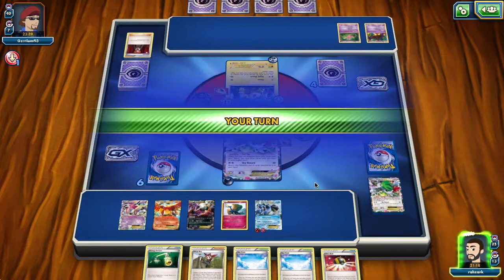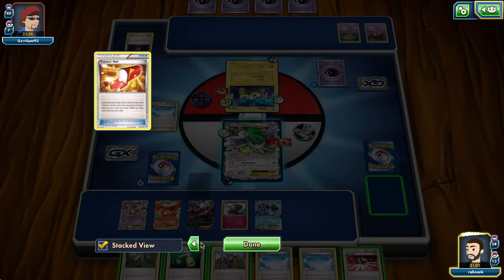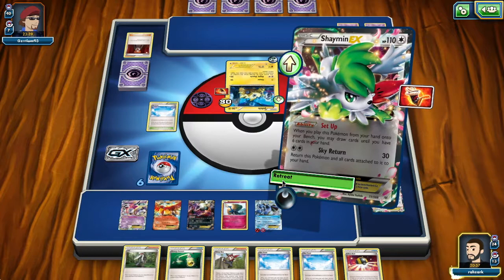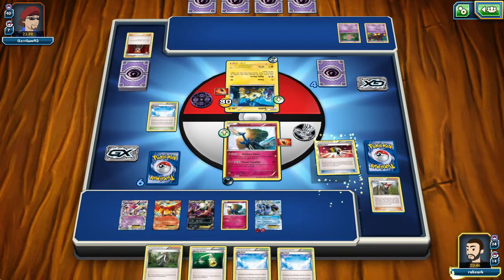I'll go with the Shaymin just because it retreats for free. We got an AZ — can we do something with that? I think I'm just going to Ninja Boy the Shaymin back. I'm really taking my time here — there are so many plays we can do with this deck that it's kind of overwhelming. But yeah, I just get the Shaymin now. I'll discard the Stadium and the AZ since I have an extra Stadium and won't be playing AZ this turn.